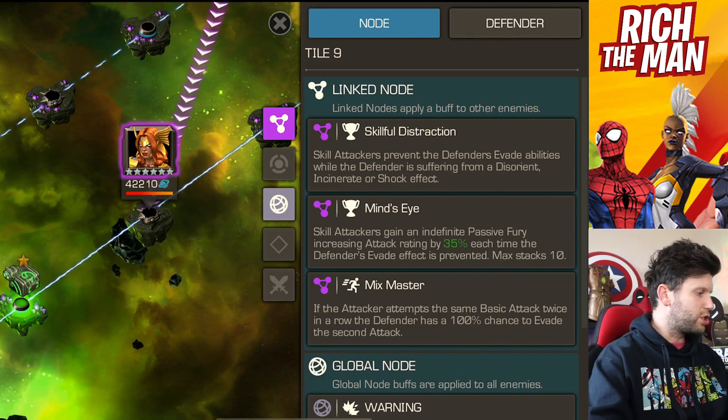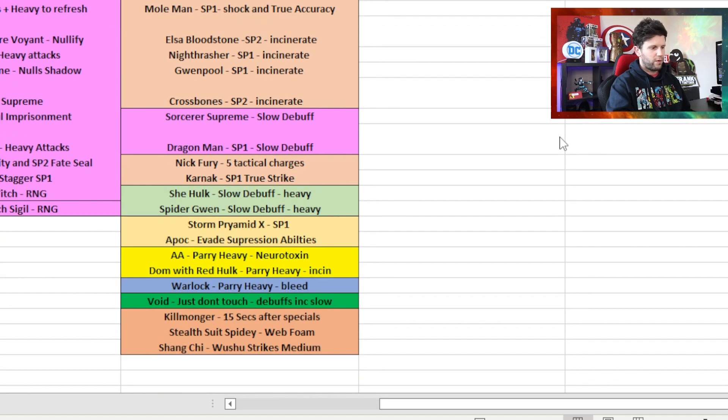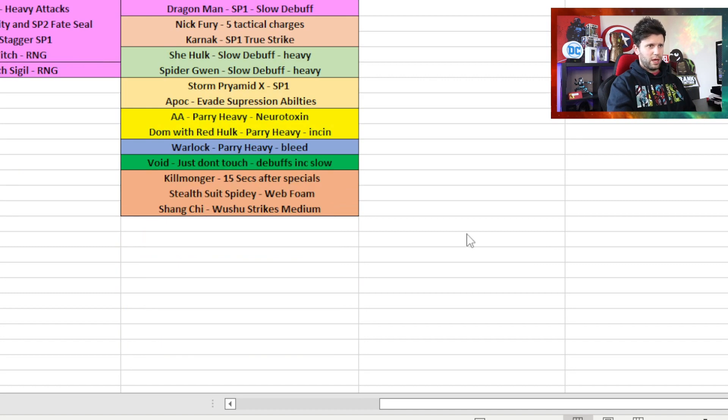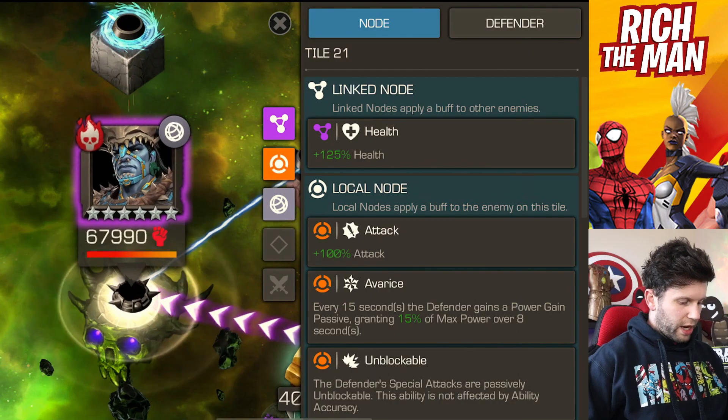Path 3.2 is Skillful Distraction. You don't necessarily have to use skill champions, but it helps since it plays into the node. You've got Black Panther Deadly Origin, shocks, Falcon — Recon to deal with evades so you don't worry about shock. Crossbones and Grampold are good options. Mole Man is good with SP1 and True Accuracy. Shang-Chi's Wushu Strikes work well with the slow debuff, and anything with a slow debuff can deal with champions evading. The final boss is Tumor.